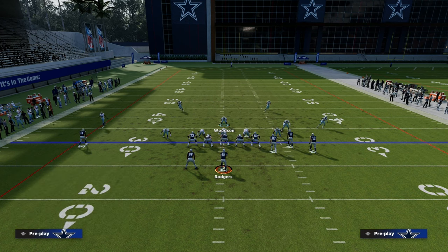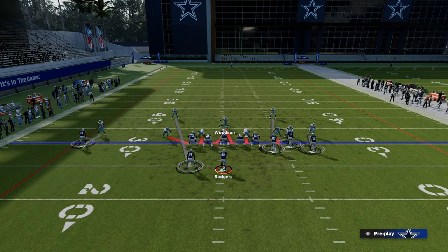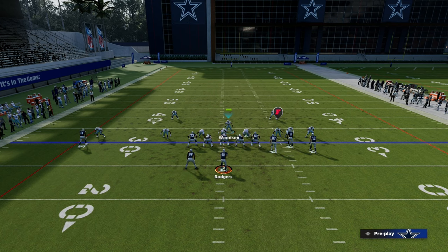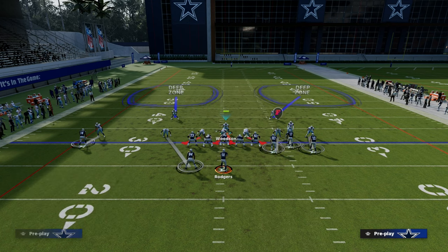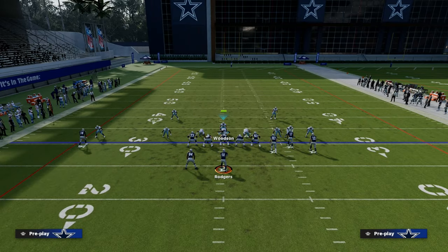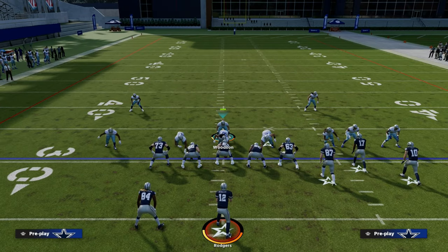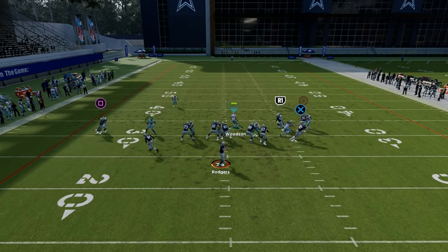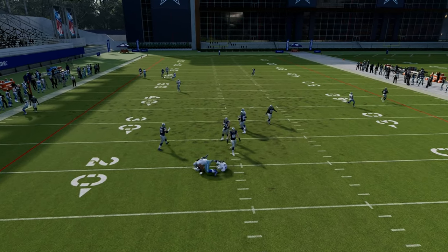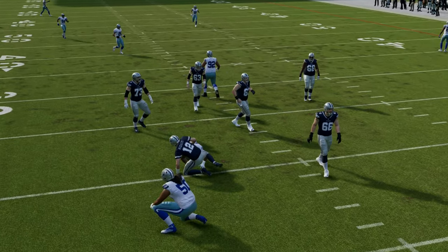One of my favorite defenses in the game is Mike Blitz 0. We're going to man the linebacker up on the running back and the other linebacker up on the tight end — everybody's pressed up. We're going to put both safeties in deep halves and shade our coverage underneath. This is one of the best defenses in the game from a man coverage perspective. It's very safe, very difficult to get beat over the top, and you are going to funnel everything to where your user is standing in the middle of the field. It is a send-three concept.